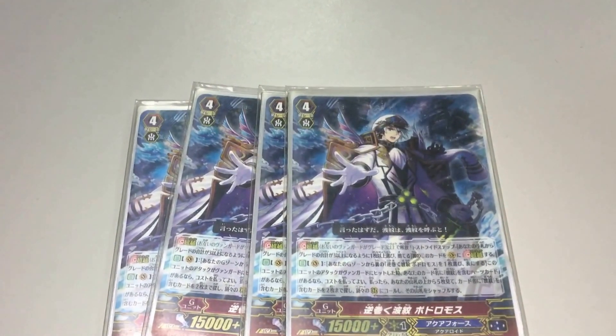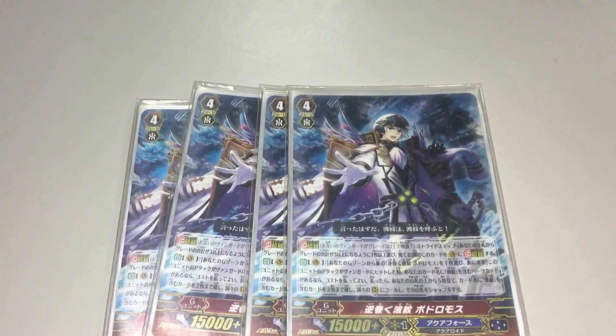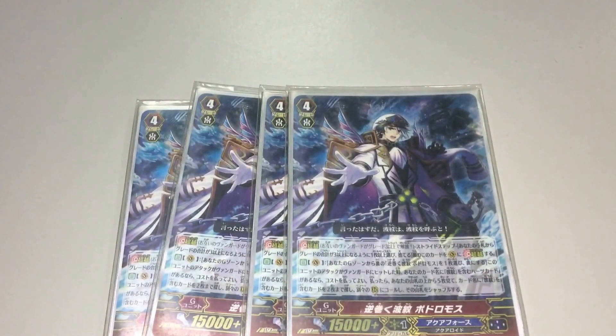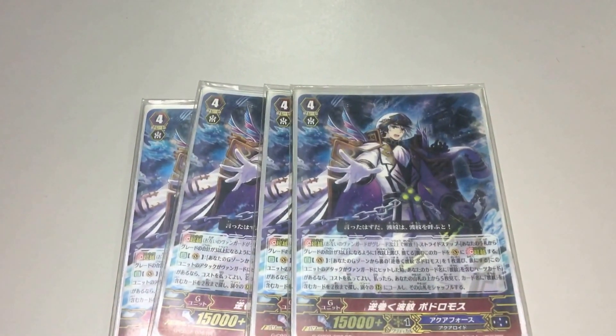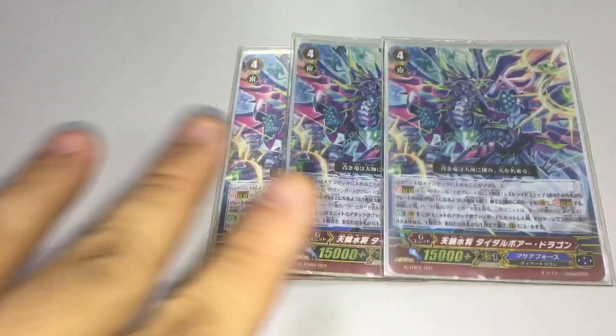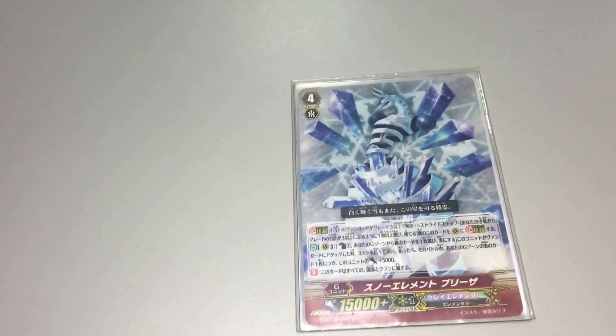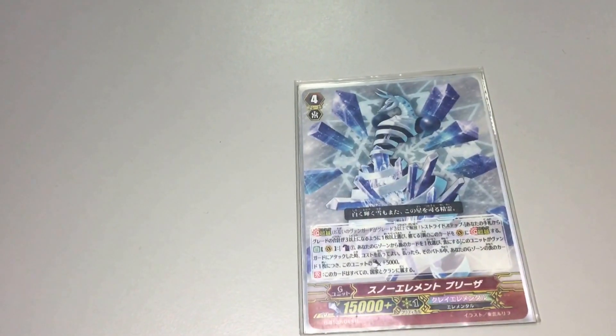Now we move on to the G Zone lineup. We run 4 copies of the new Ripple G1. The effect is when this card attacks a vanguard, you can check the top 5 cards, choose 2 Ripple from them, and call them to Rear Guard circles. We also run 3 of another G unit where when attack hits and it's the third battle or more, draw a card, then you may choose one card from your hand and call to the rear card. And there is 1 copy of Blizzard. Blizzard's effect is for the last one, choose one card in the G zone face-up, and for each card in the G zone, you may choose one card in the G zone.